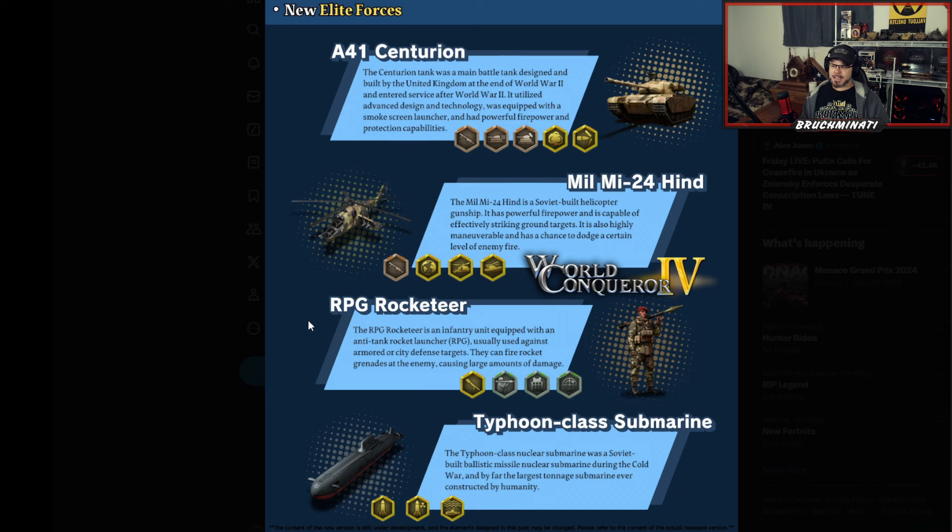The RPG Rocketeer is an infantry unit equipped with an anti-tank rocket launcher, usually used against armored or city defense targets. They can fire rocket grenades at the enemy causing large amounts of damage. So obviously this is probably increased damage from the rocket, and this is probably increased damage to armored units. I have no idea what that third one is.